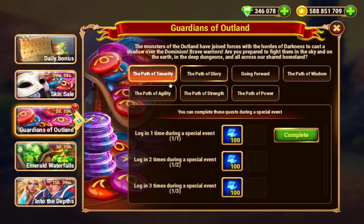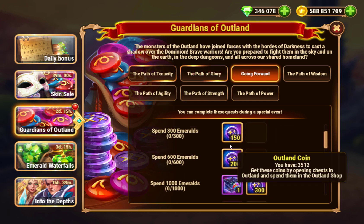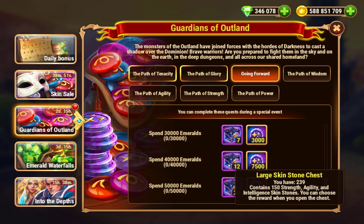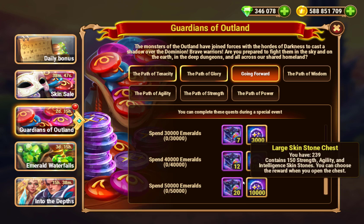This is a Guardians of the Outland event - like Naves of the Chest - and you get skin stones and Outland chests or Outland coins. You'll get skin stone crates and Outland coins, so this is a good event. Then you have your normal things like VIP and login every day, and spending emeralds up to 50,000 on this one.